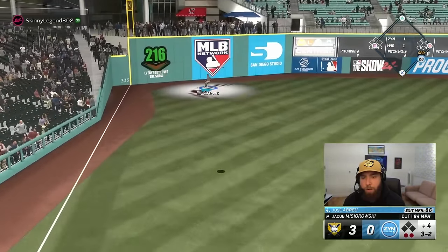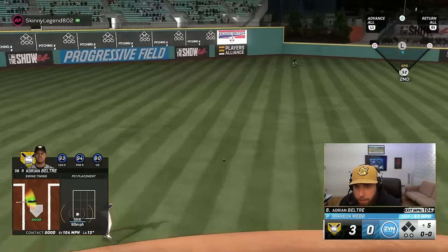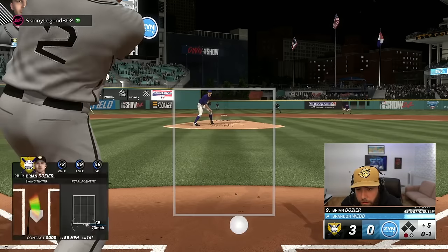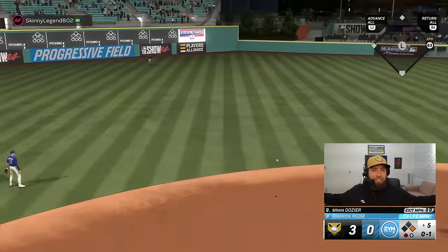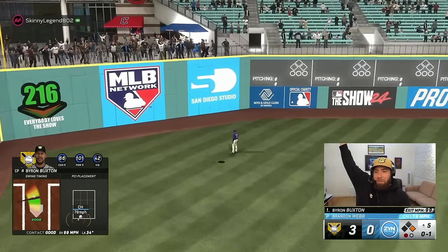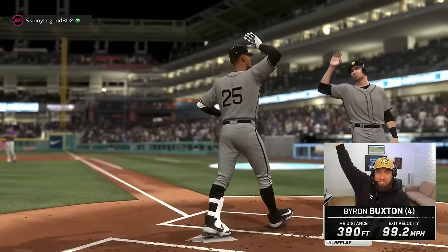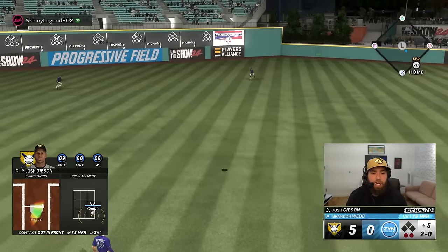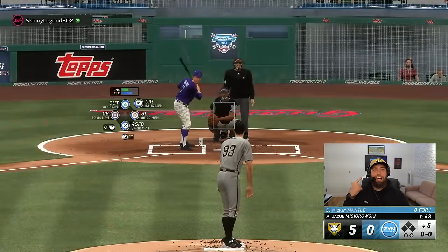He flies out to left — three up three down again for Big Jake. Ripped — spanked — thankfully a bad jump — get up get up — two-homer game for Buxton! Launch month Buxton! I never know when I got it with Josh Gibson — I was all over it but timing was off. Sounded like a bazooka in the headphones — routine flyout. First pitch curveball to Beltre and he goes yard — it's a 5-2 ball game now.